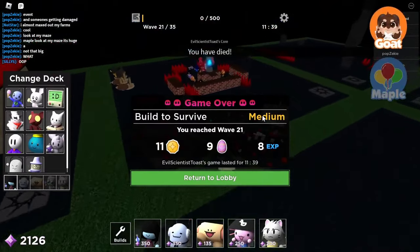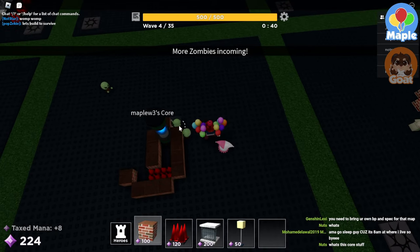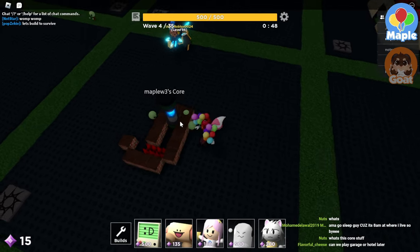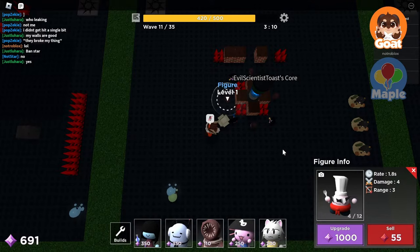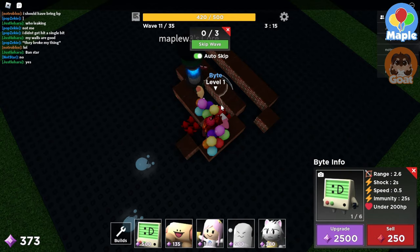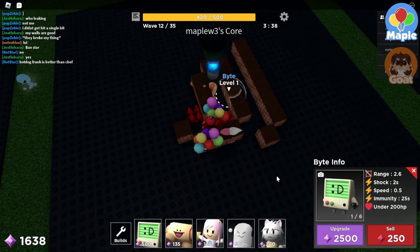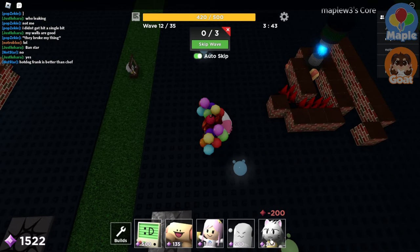Noo! Everything was going so well! Noo! They're coming after — I also don't have anything placed down. Hotdog Prank, save me! Honestly, upgrade your chefs first. They pretty much one-shot everything in the game. I swapped it out for Hotdog Prank and then I never swapped it back to Chef. I also have a bite to save me a little bit, tiny amount. I prefer Chef, honestly.